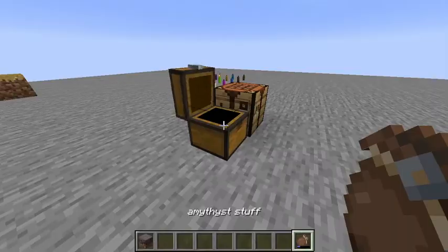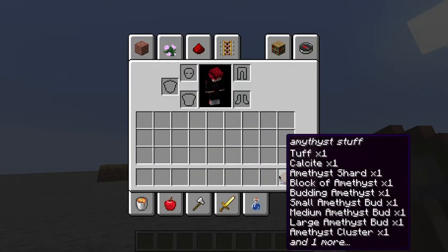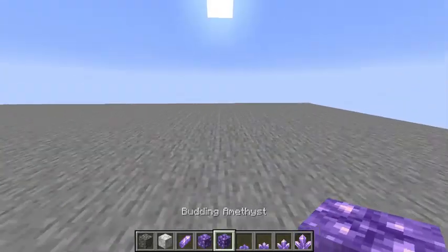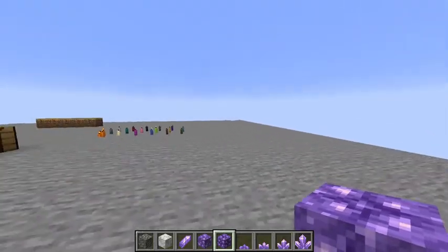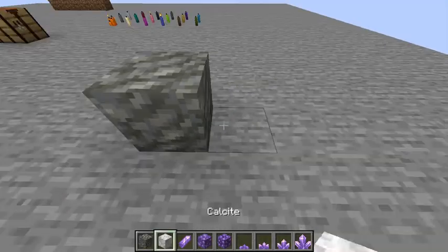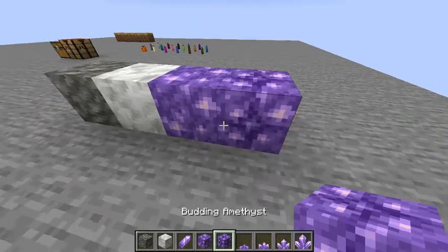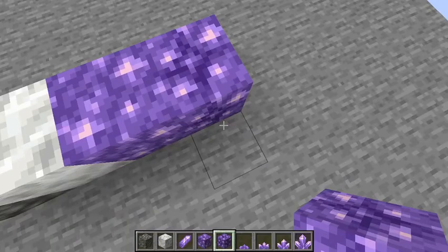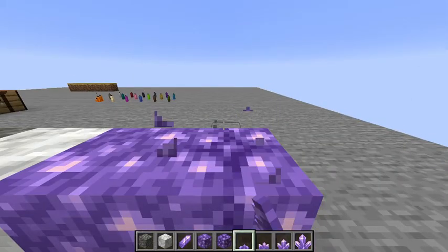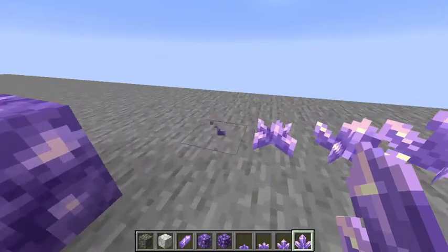Now I don't know everything about this update, so if I miss something just please tell me in the comments. Now we're going to get onto the amethyst. There will be these things called a geode, and they'll have this block surrounding them on the outside. This block is surrounding this block, which is surrounding these two inner blocks. As you can see, they do make a cool piano sound. These are the only ones that actually grow amethyst on them. There are four different stages of amethyst, which is really nice.